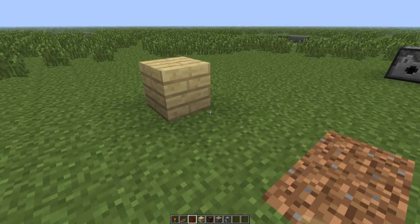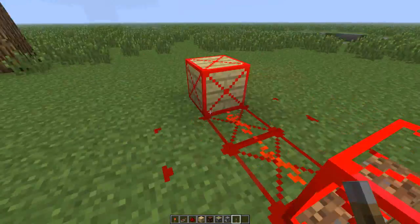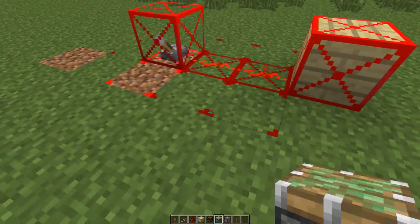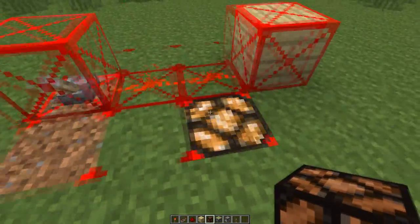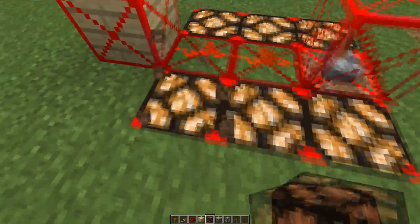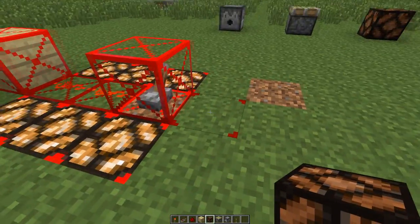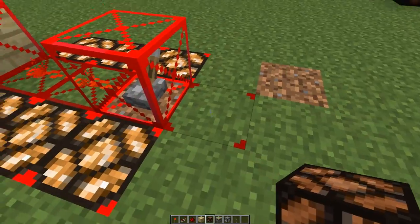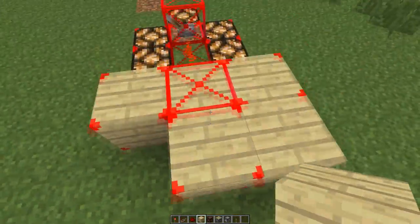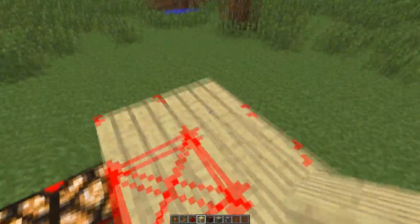If we place some redstone in here and maybe get a lever, place it down and turn it on - you can see it's powering all the things around it. The blocks on the ground are powered, but if you place anything above it's not going to get powered - only the ones underneath are powered. So if I place a redstone lamp in here, you can see it's powered, and the ones next to it on each side too, but it's not powering the one above. Now we understand that redstone wiring only powers blocks on the ground level. The reason this block here is powered is because the lever next to it is giving power to it.